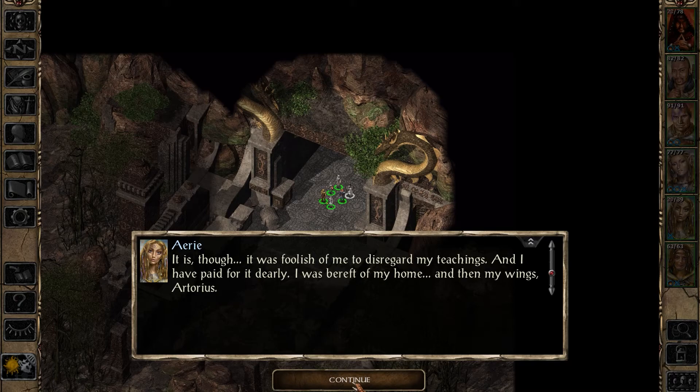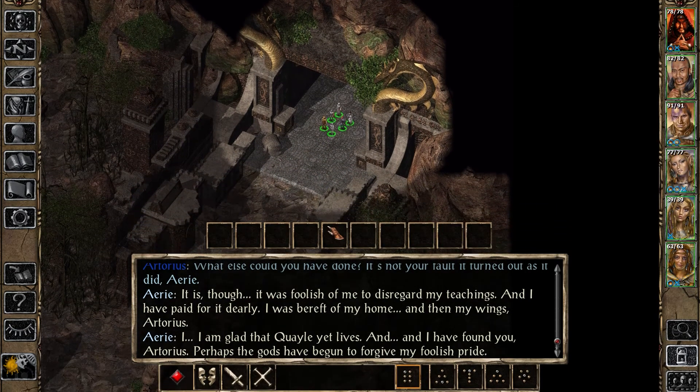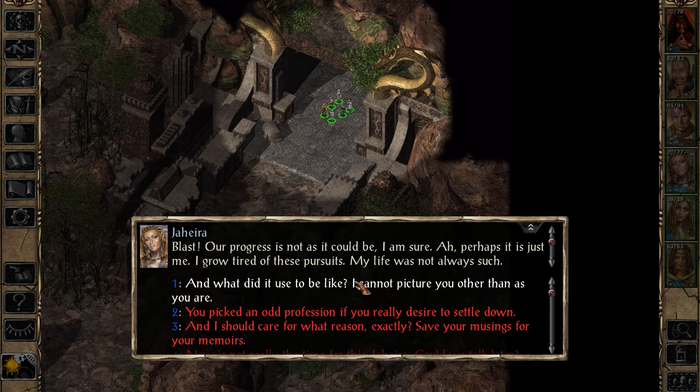It is though - it was foolish of me to disregard my teachings and I have paid for it dearly. I was bereft of my home, and then my wings. I think your conscience would have just been destroying you if you hadn't intervened. I am glad that the child yet lives, and I have found you - perhaps the gods have begun to forgive my foolish pride. Our progress is not as it could be, but I had to free those dryads and then Firkraag forced our hands. But that's over and we're back on track, hopefully.